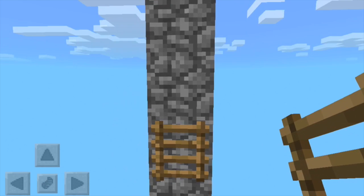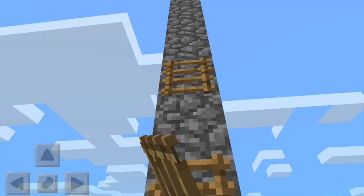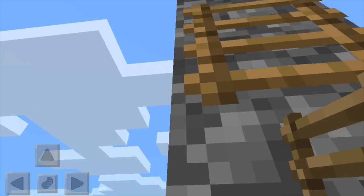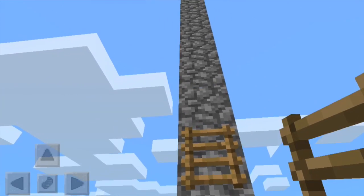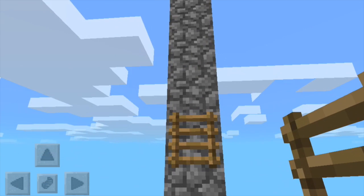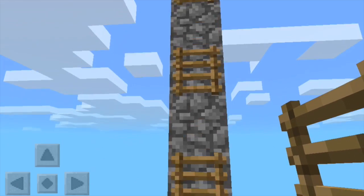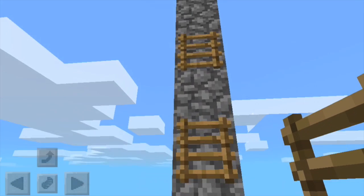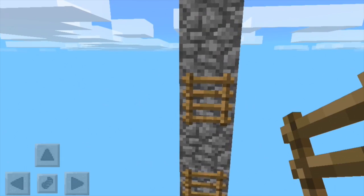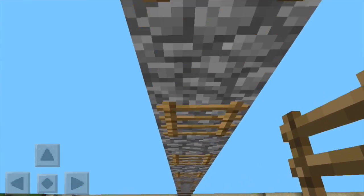This tip saves wood and it still works. I'll show you as I place these ladders — it's a good trick to keep in mind. Some people know this, some people don't. I'm going to fast-forward placing the rest of the ladders, and now we're done. Going down works, and you can also go up.